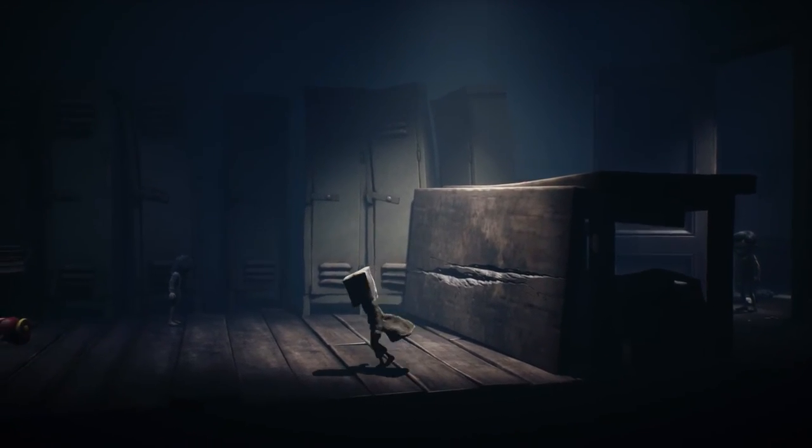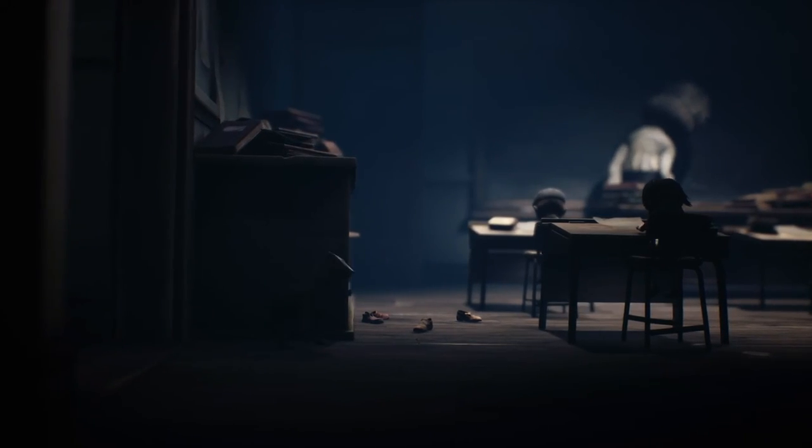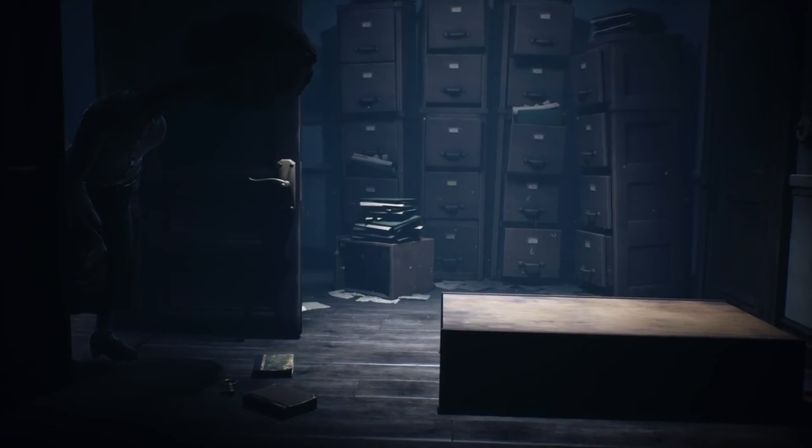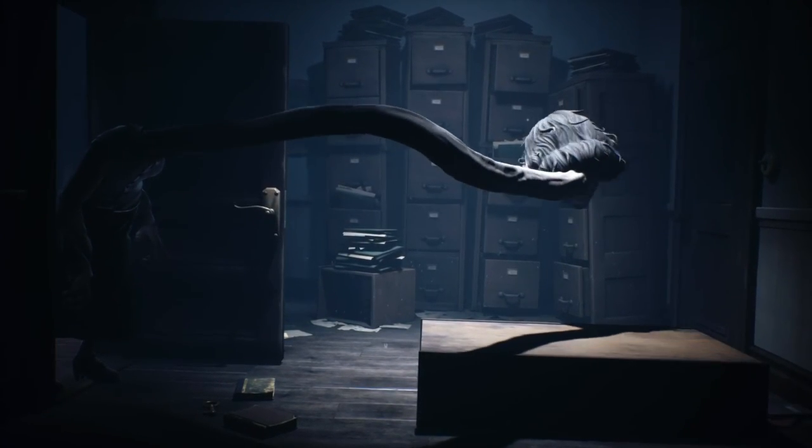Little Nightmares 2 plays similarly to the previous entry. Gameplay is broken up into platforming segments, light physics puzzles, stealth and chases. All sections have a bit of trial and error to them, but the game's checkpointing is generous so it's rarely a point of frustration.